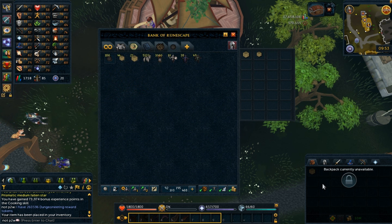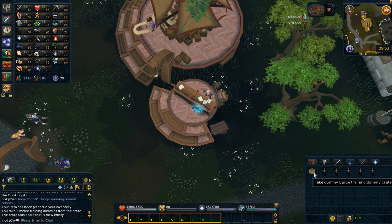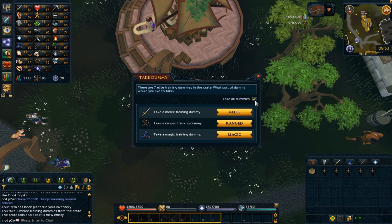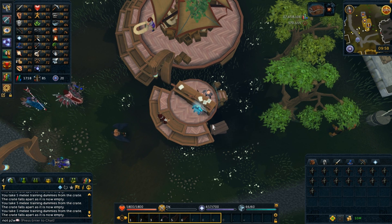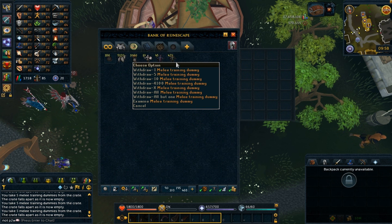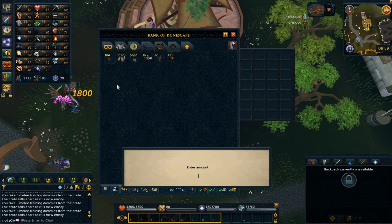The last thing I have to open now are the medium and large training dummies. Let me see how many are in a medium one — taking all melee, you get 5. For the large one I'll take range this time — that's 7. In total I got 380 melee training dummies, since I already had some and only took melee. And that's it — 2000 keys used on this promotion, these are the results.